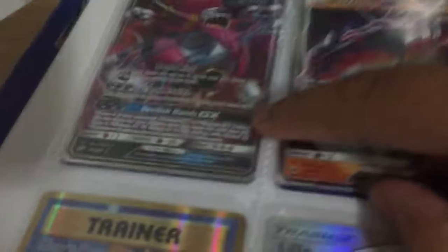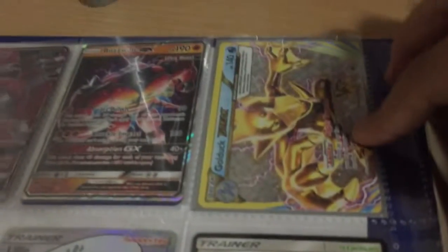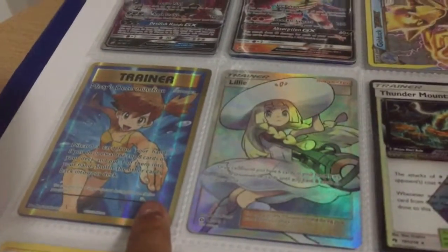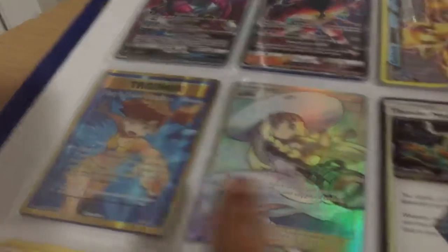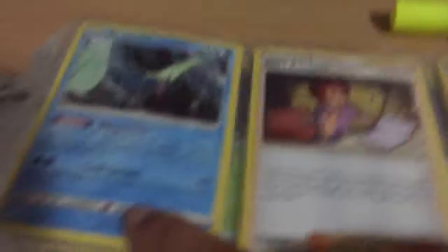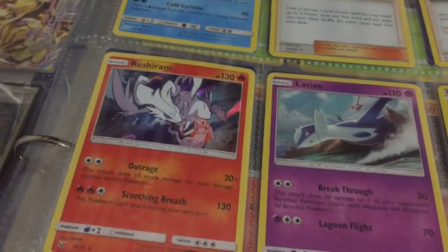I got a Lunala GX promo card. I got a card from T-Map — it's Hoopa. This is from Crimson Invasion. I got a Golduck Break. I got a Misty's Determination Full Art from Evolutions. This is from Southern Moon — a Full Art Lily. I got a Lost Thunder Thunder Mountain Prison card. Two Zeroras. One Zapdos. These cards are from T-Map. I got an Articuno from T-Map, and a Bells Analysis. This is from Broken Buns — it's a Red's Challenge. I got a Reshiram holo, a Latios, a Yveltal, and a Pikachu Emperor's Polyrath.